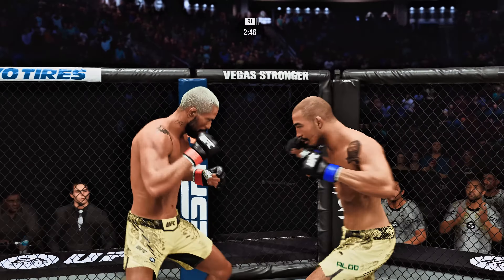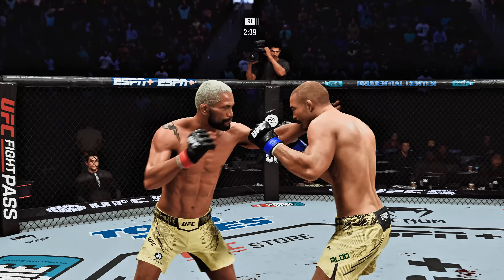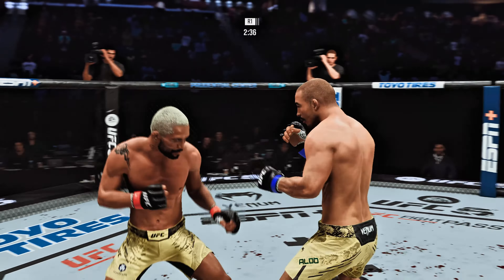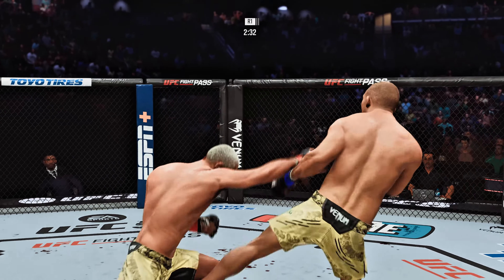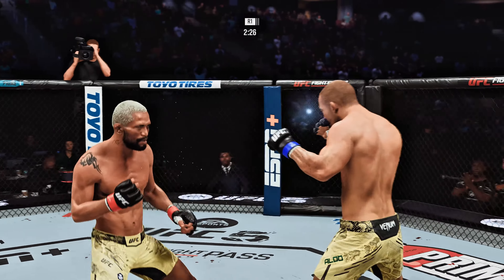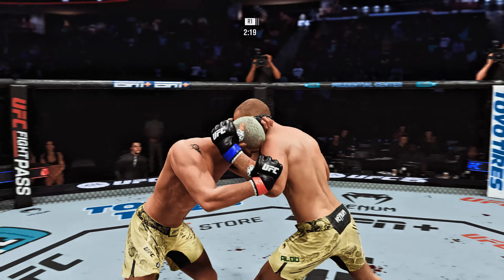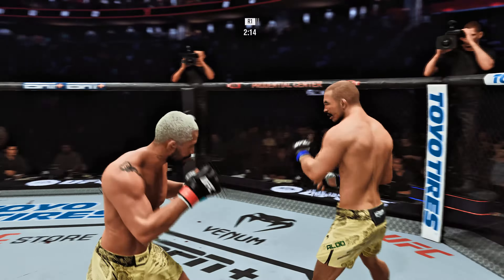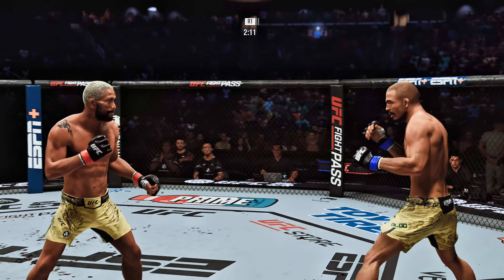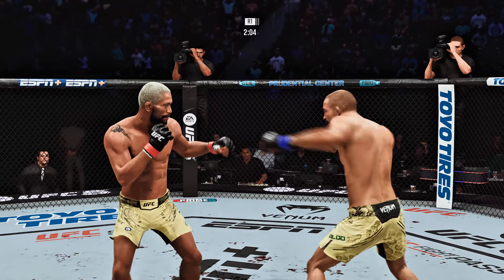He just decides to let his opponent up. Nice leg kick, and he lands a big elbow there — another one. As the fight goes on, you'll see Figueiredo pick it up a little bit. As he starts to feel more comfortable, trying to get the big shots off. Everything he throws with absolute power — from his punches to his kicks, just power in everything he does.